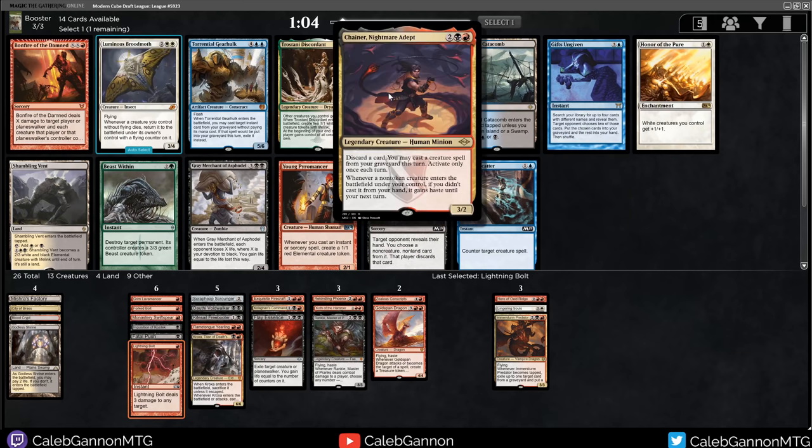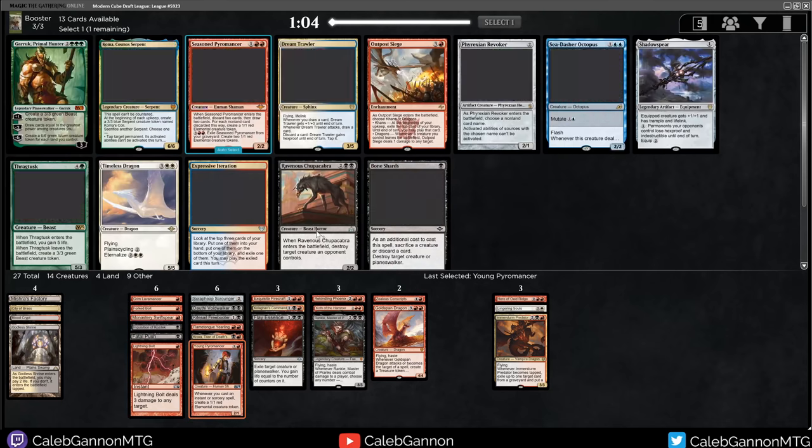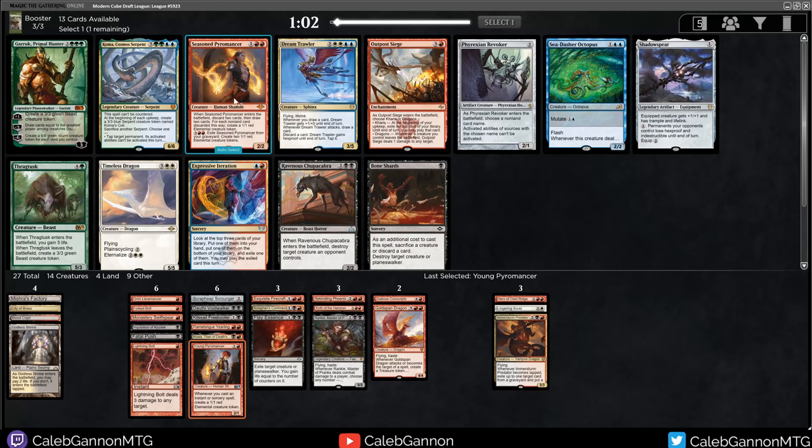What does this card do? Four mana to three, discard a card, you may cast a creature spell from your graveyard, and if you cast a creature that way it gains haste. That's kind of sweet. There's Young Pyromancer, Bonfire of the Damned, Duress probably for the sideboard - I don't love main decking Duress. Right now with Pyromancer I have four spells. I don't think I have enough to really love Pyromancer, but it does make my curve really nice. I'll try out a Pyromancer. Bone Shards, Seasoned Pyromancer - I like this one a lot more.